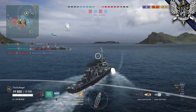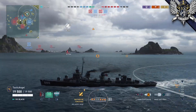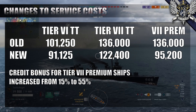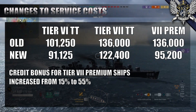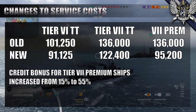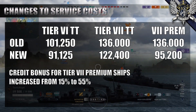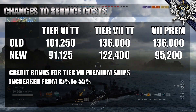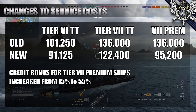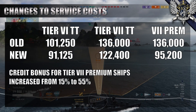Since tier 7 will be effectively no longer part of the endgame for Legends, we'll see some adjustments in service cost for tier 6 and 7 ships. We're looking at a reduction in tier 6 and 7 tech tree service costs by 10%, a reduction in tier 7 premium service costs of 30%, and an increase in credit earnings from 15% to 55% for premium ships at tier 7. This will more or less make tier 7 the new tier 6, both in terms of distance from legendary ships and probably being the best tier to print credits.